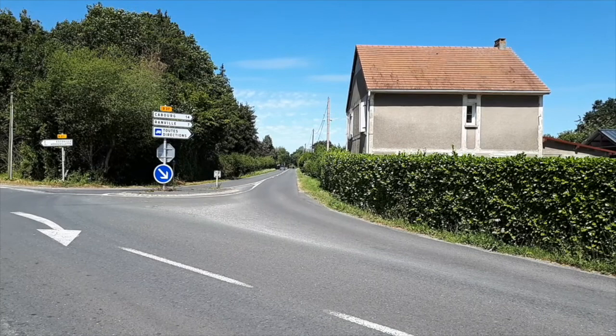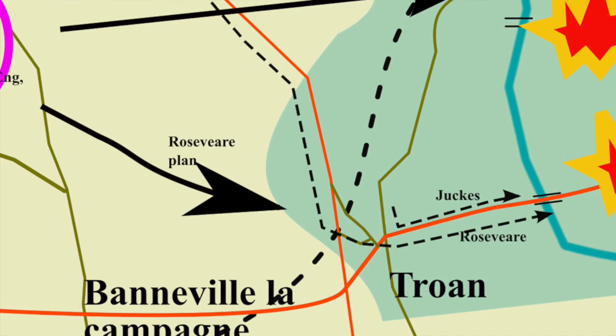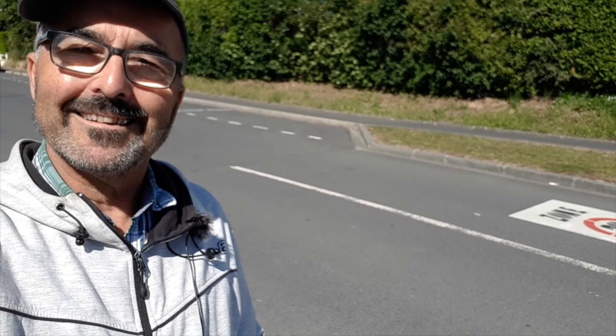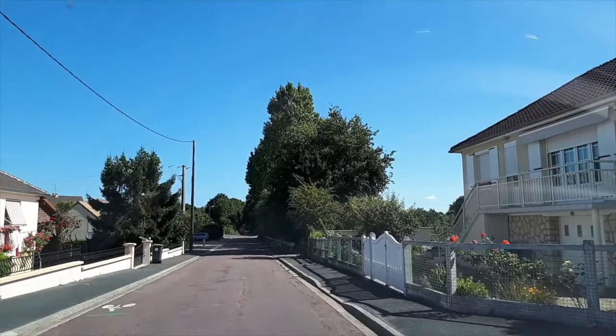Rosevear came down the road from Le Menil and met the road that goes to Escoville. He sent the main body of men led by Captain Dukes through the woods towards Bures to blow up two bridges there, while with the rest of his men he carried on towards Troarn. When they got to the level crossing near Troarn on the old station road, the jeep got entangled in barbed wire. The noise while trying to disentangle the jeep woke up a guard, and some men killed him using their Sten guns rather than a knife. That noise woke up other guards, so they had to go down the road into Troarn because other guards were waking up.